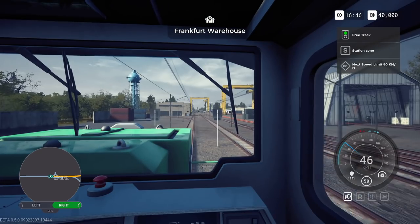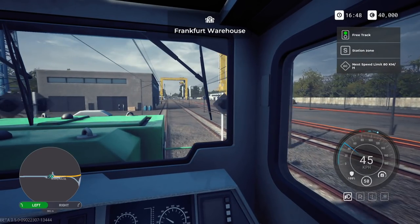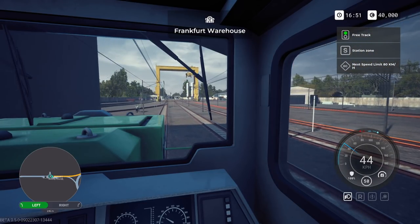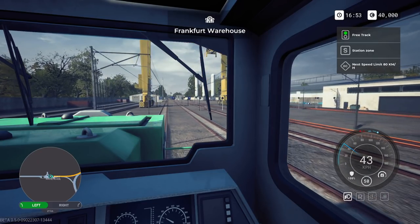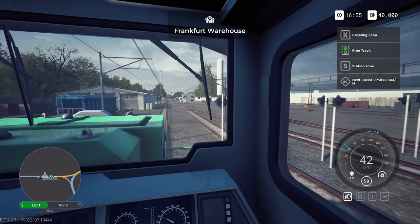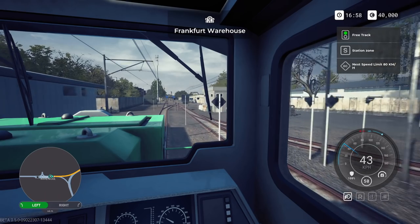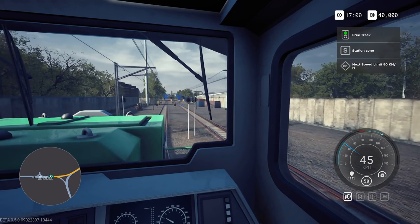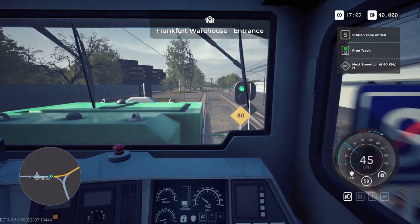Look at those big cranes - that's something for the future, if they could be animated so you can see your trains being coupled. I don't mind it being abbreviated as it is - insta-loading is fine, isn't it? It could get a bit tedious, but it could be an option to see your train getting loaded. It's a lot of work that some people may never want to see though, so priorities. I can hear the sound effects of people working in the warehouse. Leaving the station - or the warehouse.